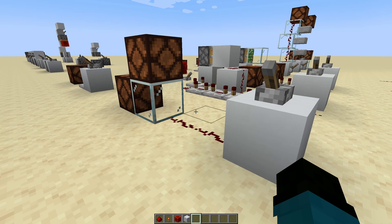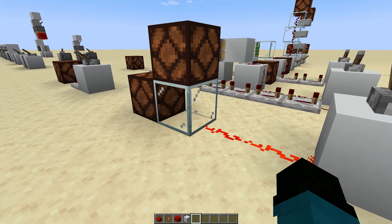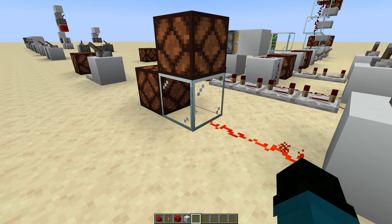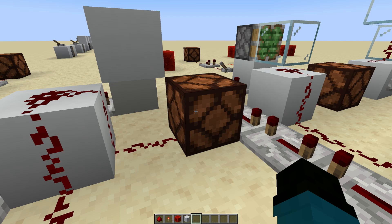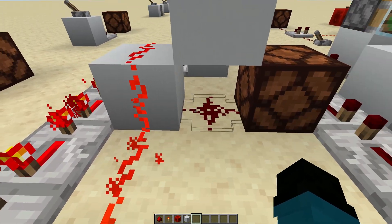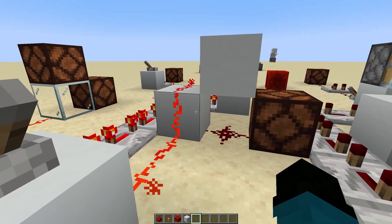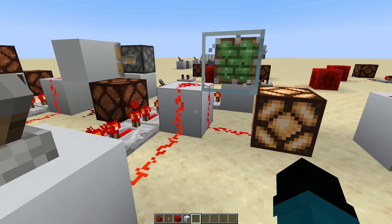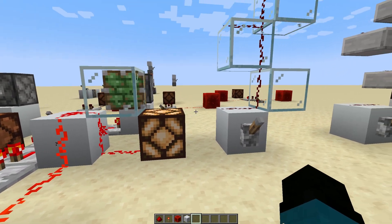Aside from opaque blocks, we've got transparent blocks like glass. The thing you need to know about these is you can never power them — they can't be powered and they can't transfer power. If we look at this setup, when I power this lever it sends power along this redstone over to our lamp. But what we notice is that an opaque block cuts the redstone line — we call this cutting the redstone line — and that is something we can make use of in contraptions. On the other hand, if we try this same setup with a transparent block, it doesn't cut the redstone line.